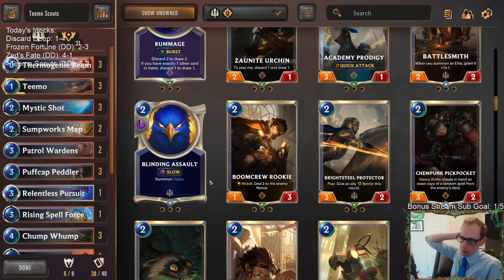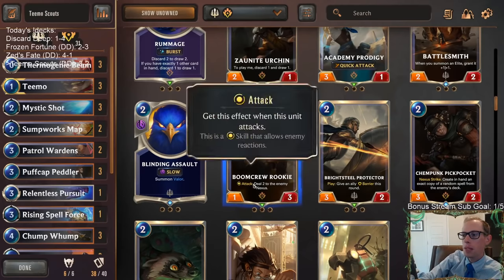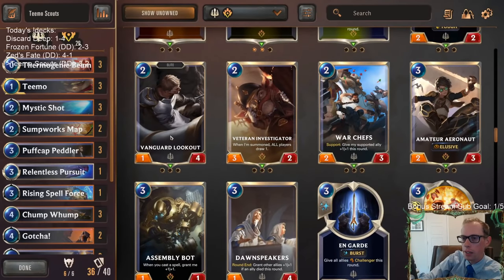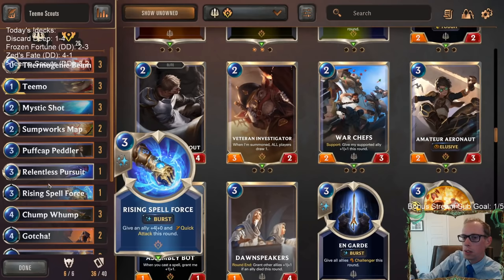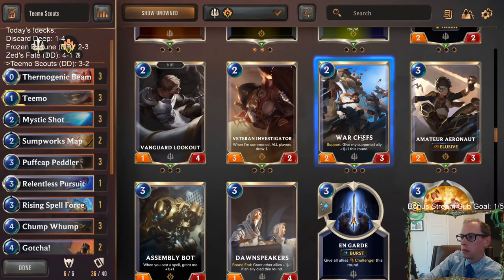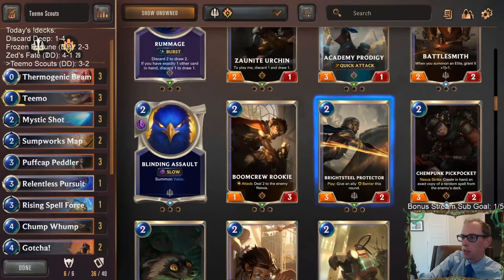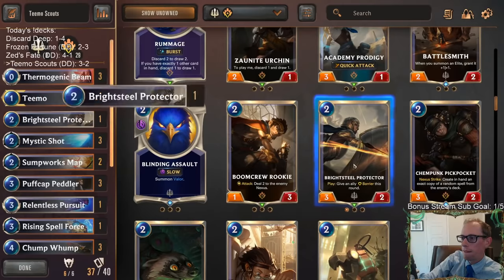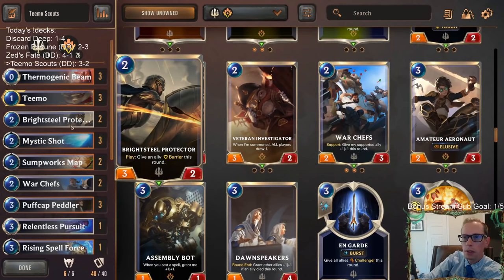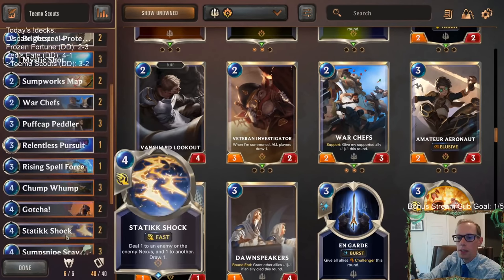I could see playing Brightsteel Protector or War Chefs — we need actual two-drops we play on turn two, which Veteran Investigator and Patrol Wardens are not. War Chefs is good with these elusives — you can pump up the elusives and your challengers. Brightsteel Protector works great with the challengers too. It's not the best on turn two, but you can at least play it on turn two, and it's still great in the late game. Protector can protect Teemo if you untap with Teemo and think they're going to use a removal spell during combat.